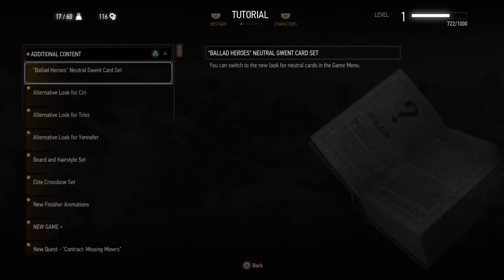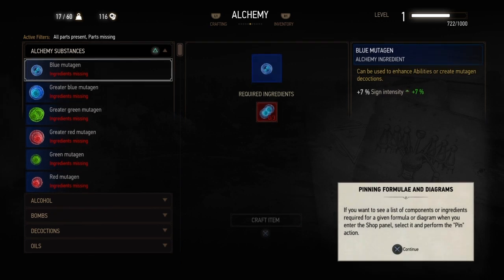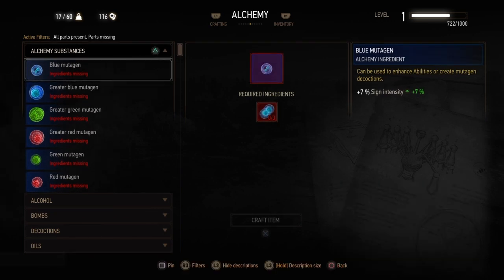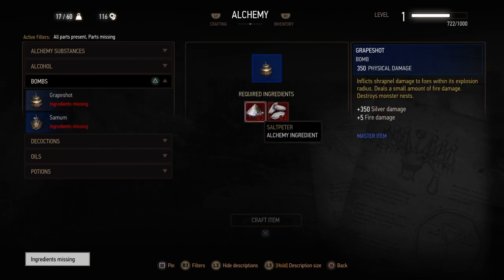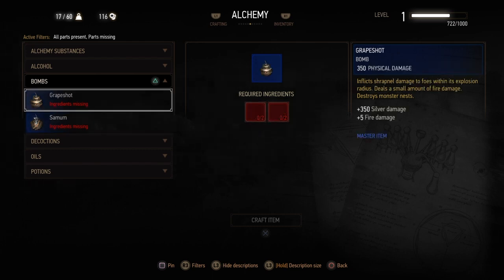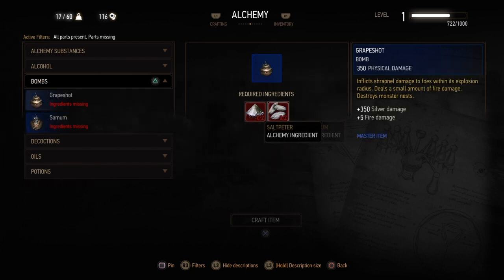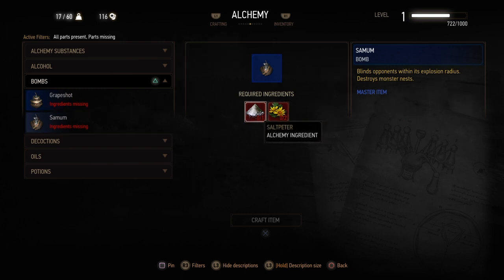By going to Alchemy, then Bombs, you can make Grapeshot or you can make Samum. The easiest one to make is Samum, and they're not that difficult. If you go to the Herbalist — I'll show you the location in a minute — then you'll be able to buy all the ingredients, or you can just collect them yourself.